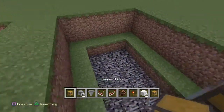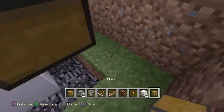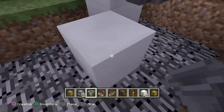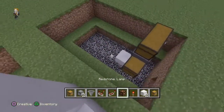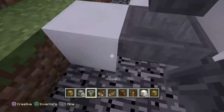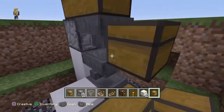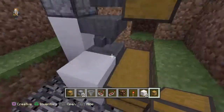Now go down underneath here. Next to it, break two blocks. Put a hopper facing into that block — the notch is going into there. Keep that block for later. Put another block, have a hopper going into that block with the notch going into there too. Then place a double chest there so items go from there into there — so players can't just open it directly.